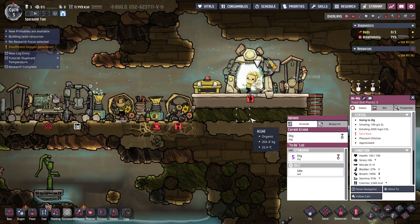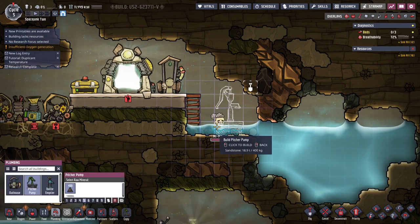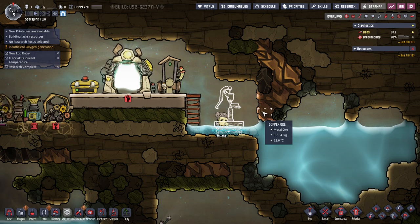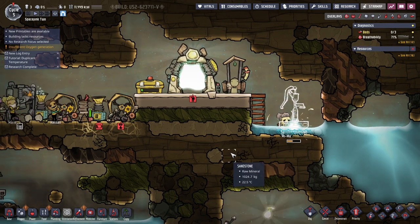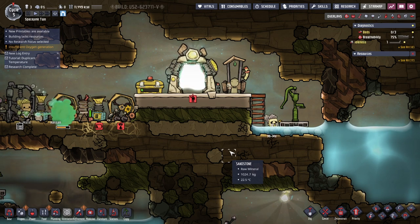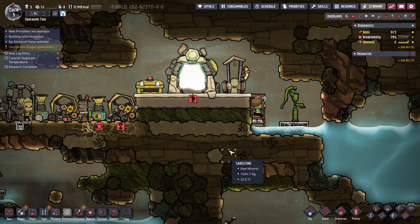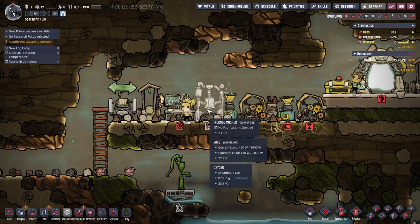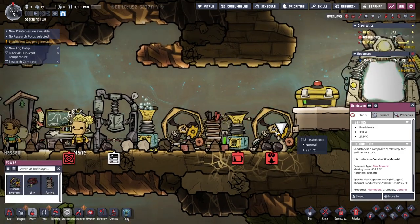For now let's not have more research. We need some basics here. Plumbing — pitcher pump right here. Hopefully this one will actually be able to pump something. She doesn't like being in cold water. Can you work that pump? Yes you can — but cold. Now we can make food in the microbe musher. This still says it's not powered, so my attempt to power things has not gone well.